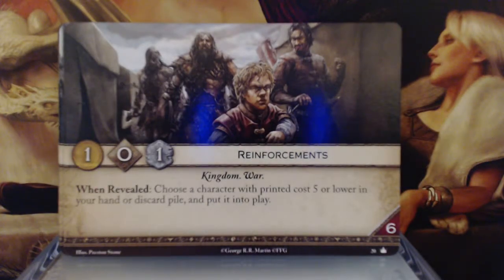Reinforcements. 1 gold, 0 initiative, 1 claim — Kingdom and War keywords. When revealed, choose a character with a printed cost of 5 or lower in your hand or discard pile and put it into play. 6 reserve. This is another one I like despite the low gold and no initiative. Tywin Lannister costs 5 gold — if you somehow get him in your discard pile, which actually happened to me in the one game we played, you get to play him for free. Not an every-deck card, but in certain decks this is going to be really useful.